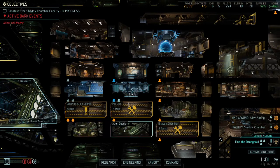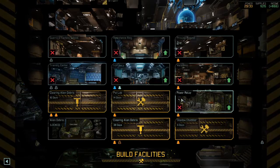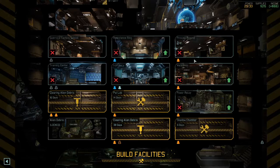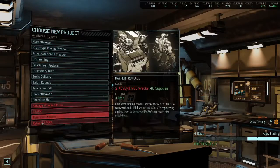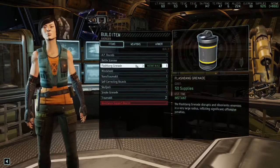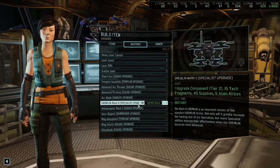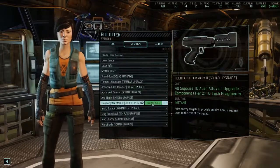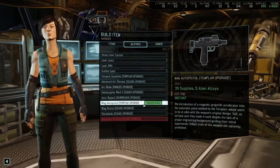Shadow chamber is six days. We do have one to start the excavation there. Additional workbench — we don't quite need that yet. We're doing alloy plating here. Let's go to engineering and build items. Let's go ahead and upgrade our gremlins. Let's get shotguns going finally — feels like forever.